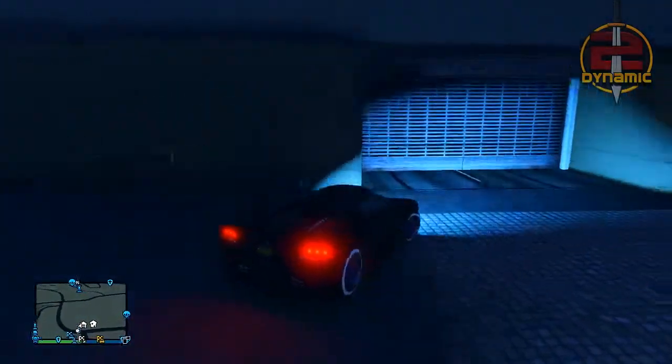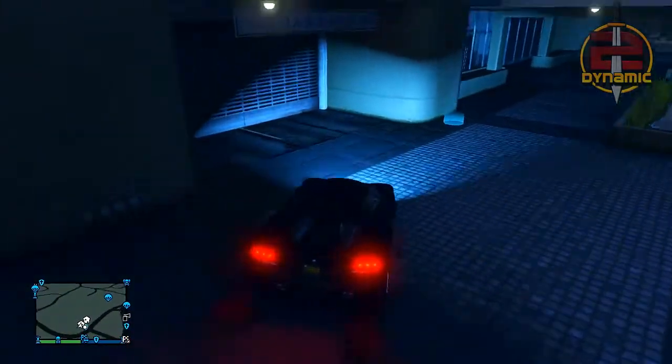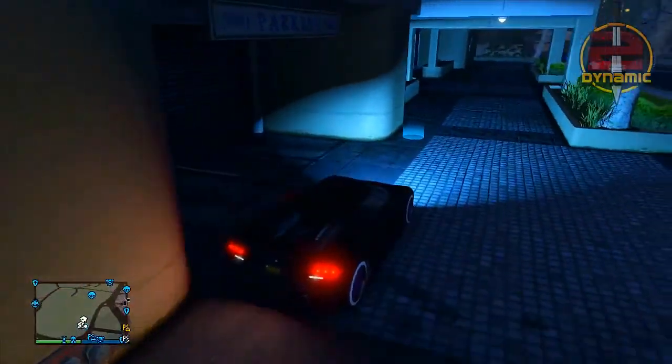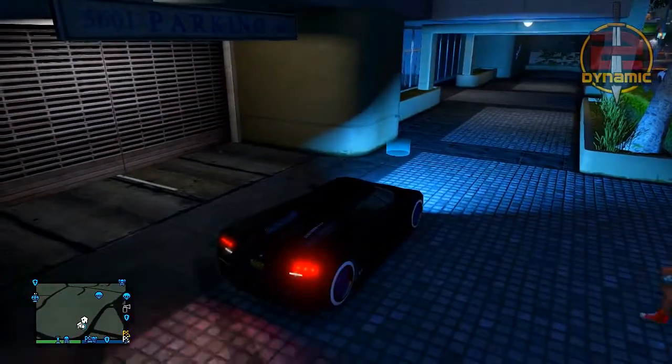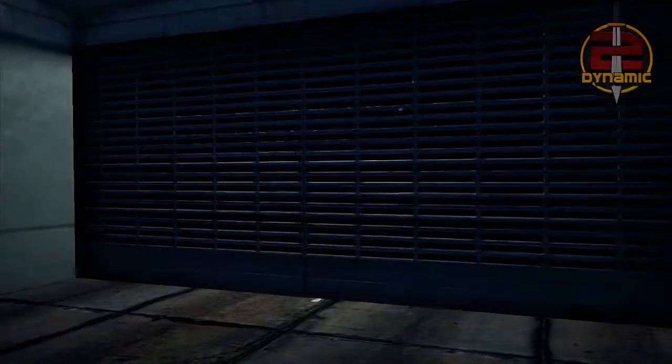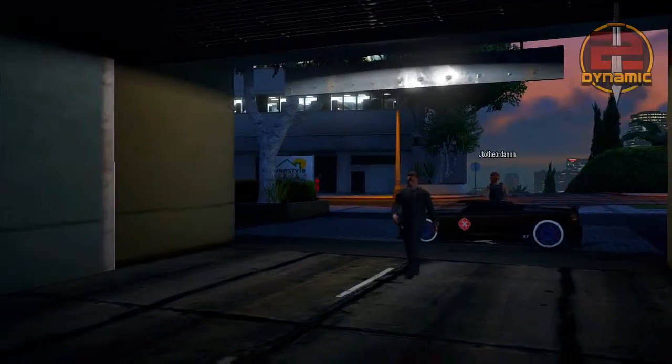Once you are inside of your friend's vehicle — as you can see I can't currently store it since it is my friend's car — all you want to do is simply park the vehicle relatively close to your garage door. It doesn't have to be too close; as long as it's close enough you're fine. This works at any garage. Once you have parked it, simply get out and walk inside of your garage.